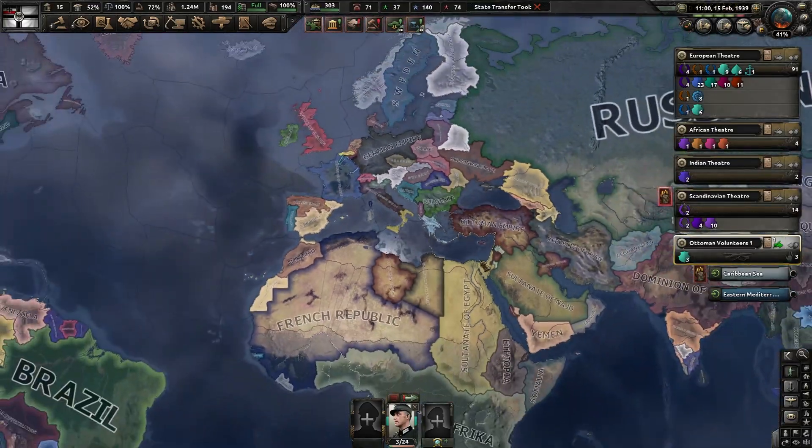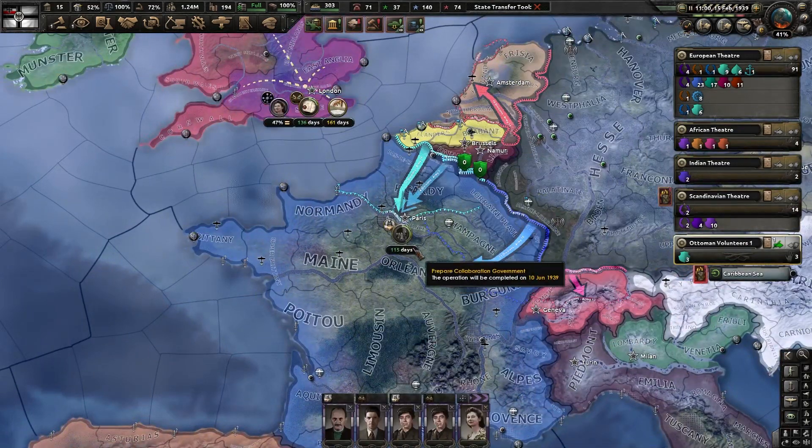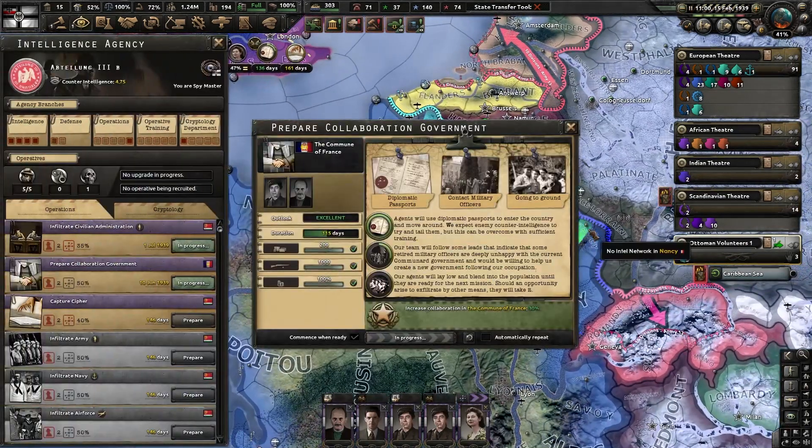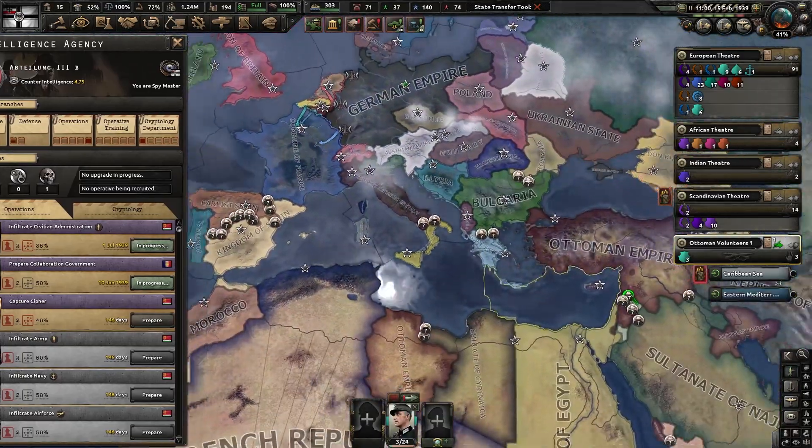We're going to most likely get into the war in the next episode. Let's look around and make sure everything's okay. 100 days until we can get that collaboration government — though I don't think we'll be so lucky as to actually be able to use it easily.